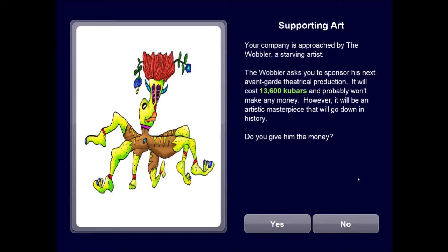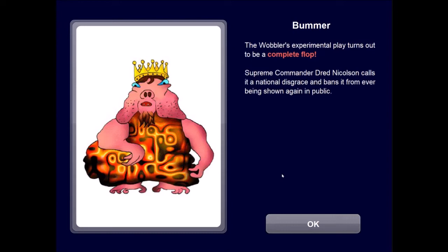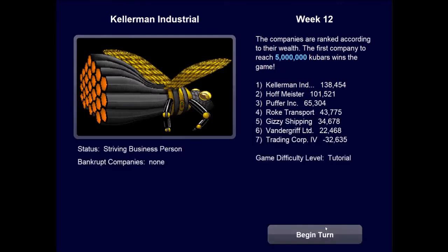Your company is approached by The Wobbler, a starving artist. He asks you to sponsor his avant-garde theatrical production. It will cost 13,600 coup bars and probably won't make any money, but will be an artistic masterpiece that goes down in history. Usually I say no, but for the let's play, let's say yes and see what happens. The Wobbler's experimental play turns out to be a complete flop. Supreme Commander Dred Nicholson calls it a national disgrace and bans it from ever being shown again in public. So that was a waste of money — oh well, supporting the arts.